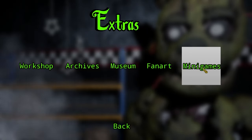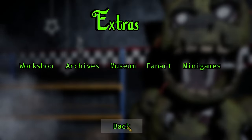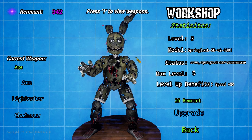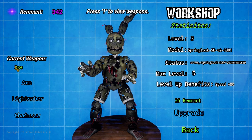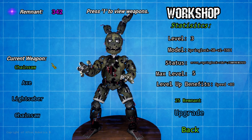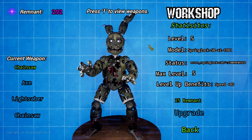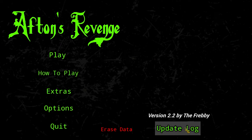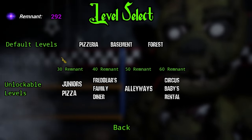I did some off-camera grinding and we got 300 remnant now, so we are going to upgrade Springtrap. Let's go to the workshop and upgrade him. He looks kind of goofy right now. I'm going to stick with the chainsaw for today's video because last time we used a lightsaber the entire time. We're probably going to finish all the content for this game today. Let's upgrade him two times - upgrade one, upgrade two. Now he's at max level, we can't upgrade him again. He is now the fastest he can be, which is amazing.